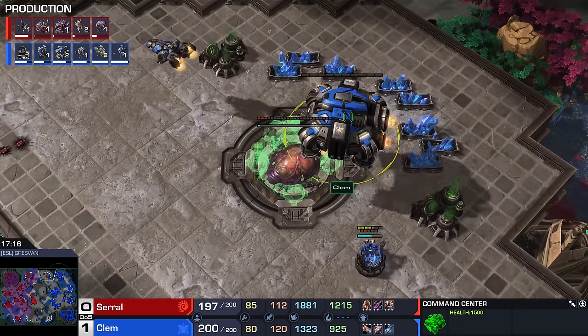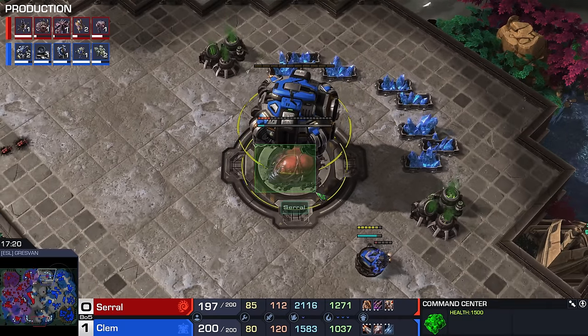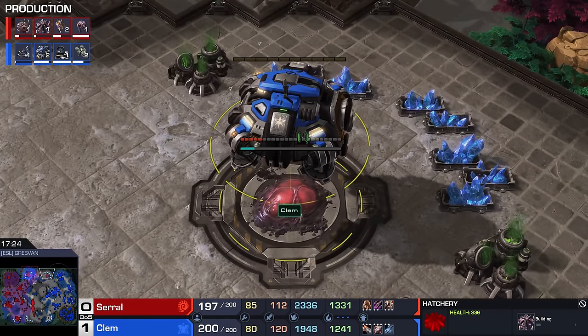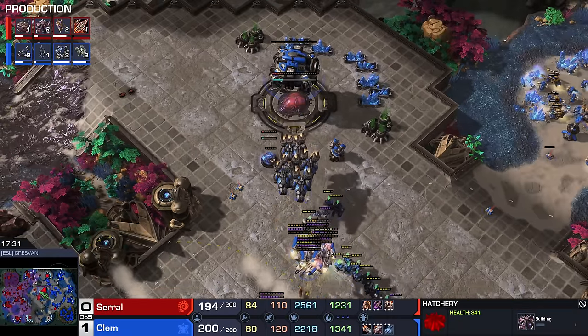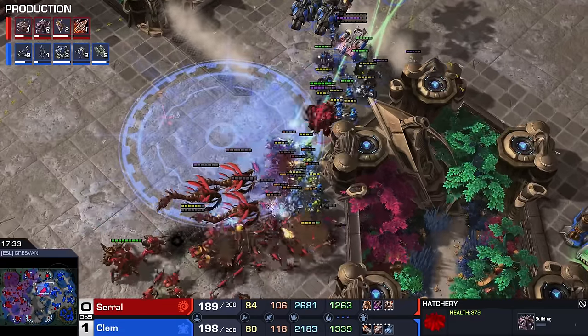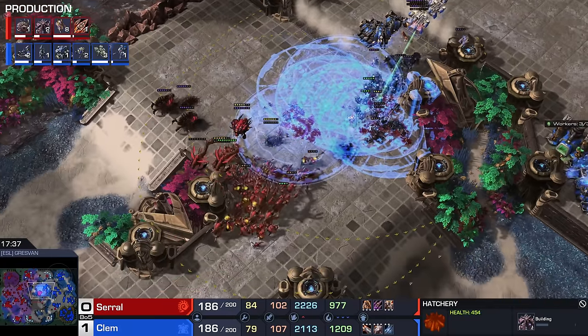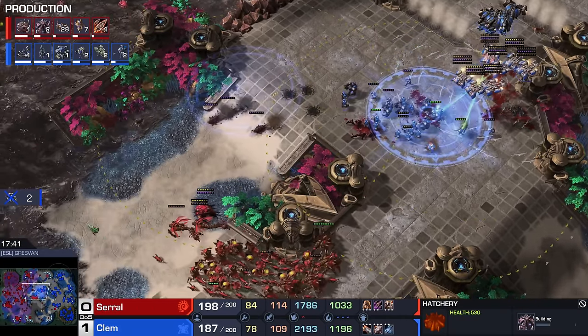Hatchery taken before the Command Center can land. I feel like the Command Center should be able to land there and use it as a little trampoline — somebody please make an animation of that, it would be really fun. Instead, I think we may very well just kill it and then land the Command Center on top of it momentarily. Another Fungal Growth. Please tweet me the animation at LocoTV — thank you very much. I would love to see that.